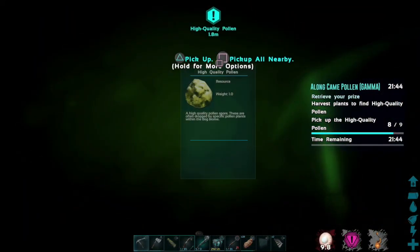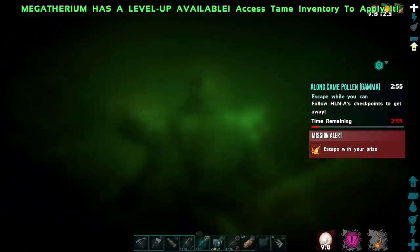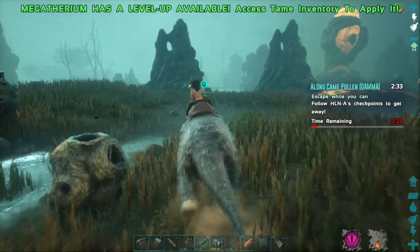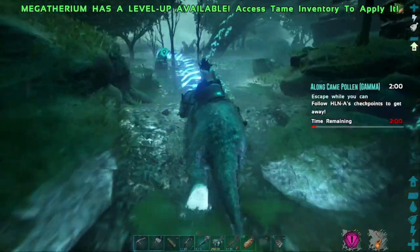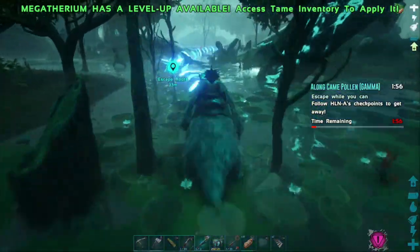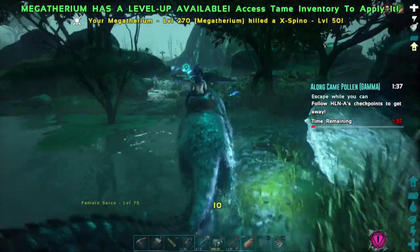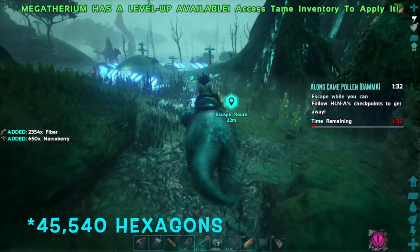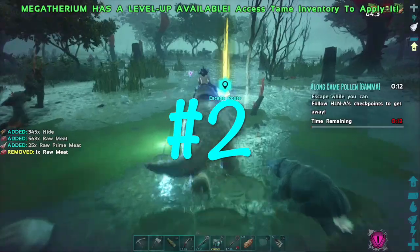When you collect all nine, just like any other checkpoint race, it's an all-out sprint back to the beginning. You need to make sure to use a creature that can get you back quickly because you are on a timer. The Megatherium was very slow and not the best choice, but I have done this successfully with one. Believe it or not, I've also done this successfully with a Bloodstalker. Combined with all of the sweet loot and over 45,000 hexagons, this earns the number two spot on my Bog mission list.